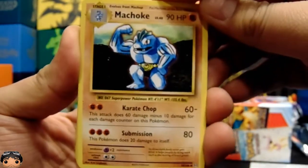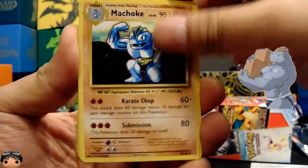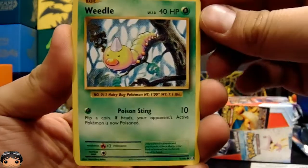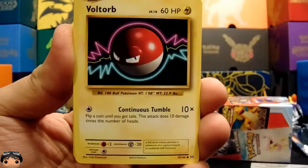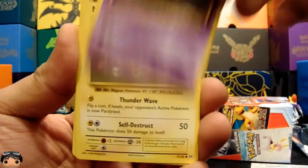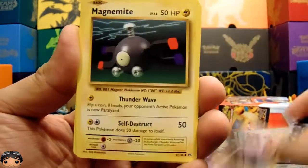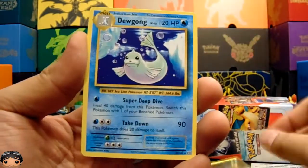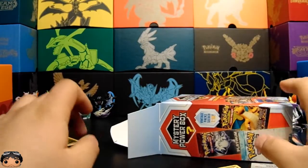Oh look at that classic artwork! We got the buff dude, a Super Potion, Charizard Spirit Link, Weedle, Voltorb, Poliwag, Gastly — look at him graffiti-ing the walls — Magnemite, a Magnemite reverse, and on the end we got a Dugong. Of course it's a Dugong.